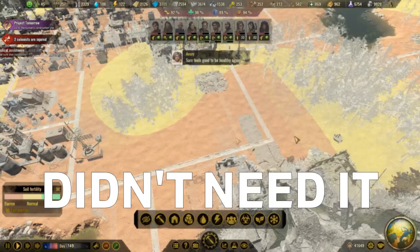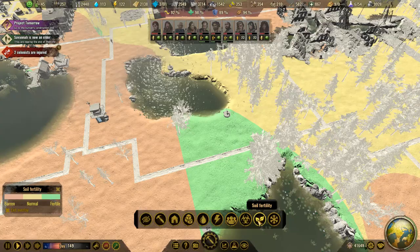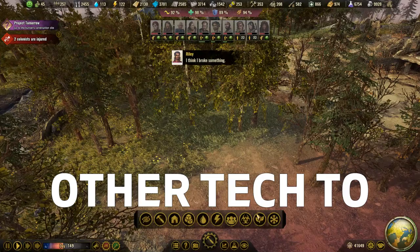In my own latest settlement I hadn't researched ice fishing for almost half of the playthrough and was totally fine with other types of food production. One note here is that you can spot the most fertile land without the overlay just by looking for places with the thickest and greenest grass — once you start comparing it to the yellow fertile land which has much more sparse and yellowed grass, you will easily distinguish the two in the future.